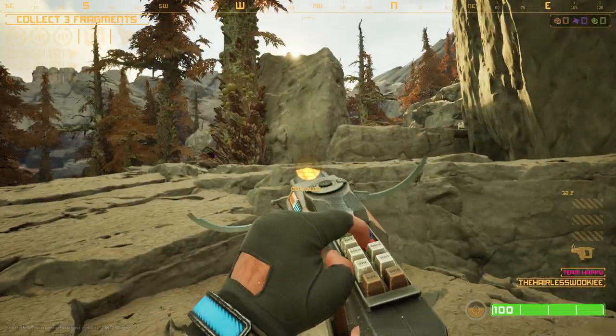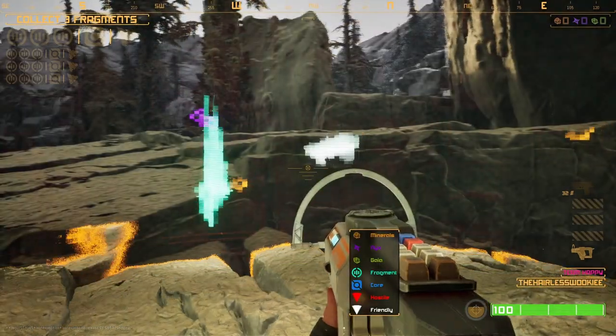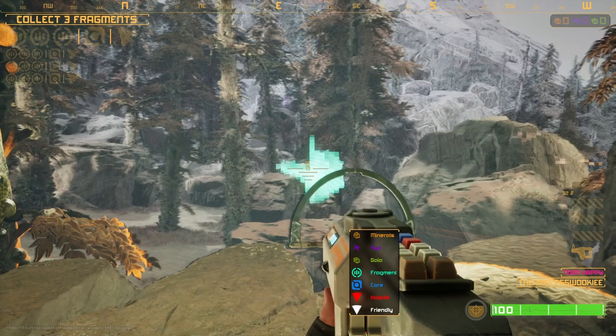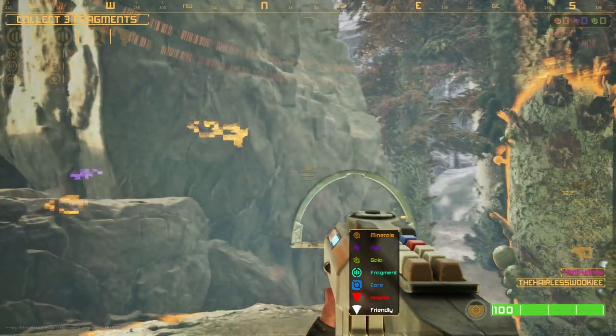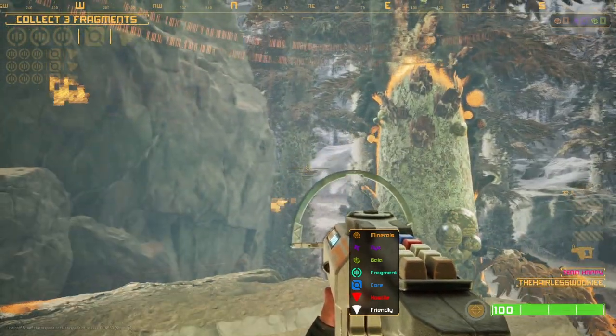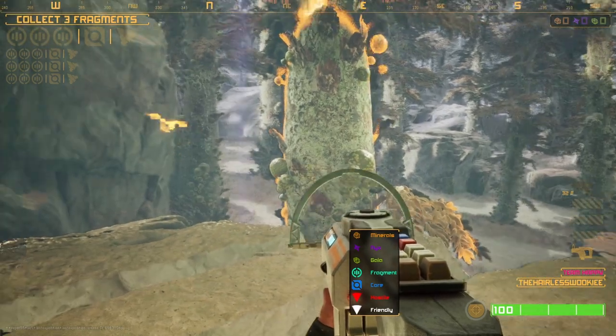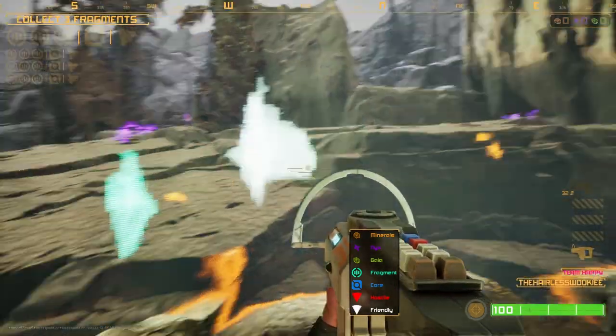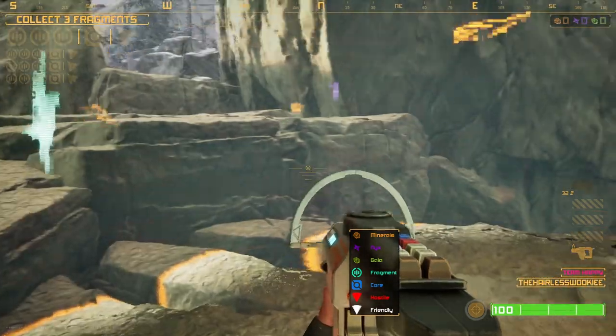Jumping right out, if you hold down right click you'll bring up this nice bubble and it'll show you where stuff is. Green is where your fragments are. Top left, as you can see, collect three fragments. Then that little box will show up and you can find the core. If you find the core, you've got to run to the ship and try to extricate before you get eaten by the monsters in this world.